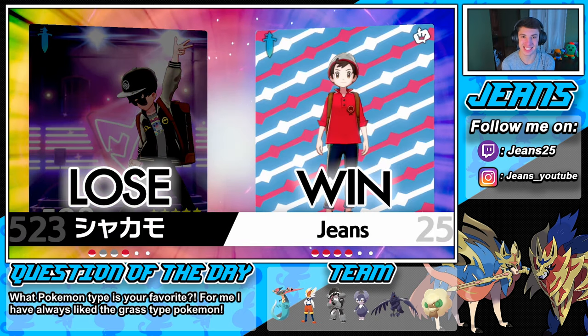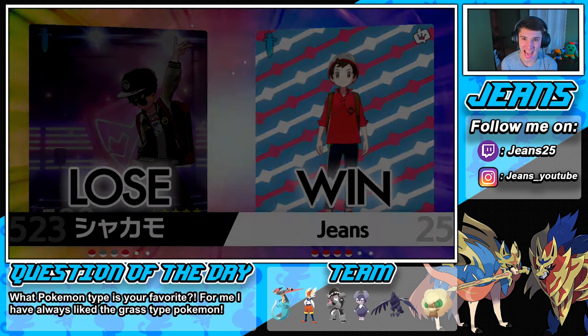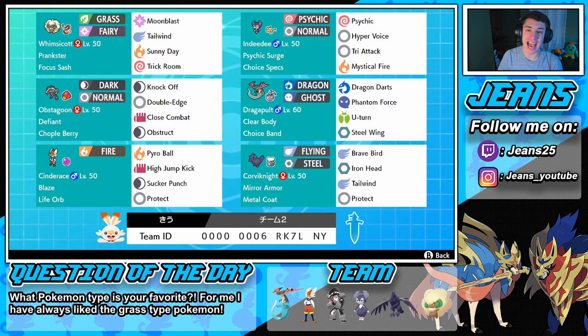Let's go, it's just that easy! Here's one last look at this team — guys, this has been one of my favorite double setups I've used in a while. It just has it all and is so much fun to use. That Whimsicott is a beast, same thing with that Indeedy — the Choice Specs just raises it to another level. Same thing with Obstagoon and Cinderace, the Attack is just through the roof. Dragapult with that Choice Band is always a beast.